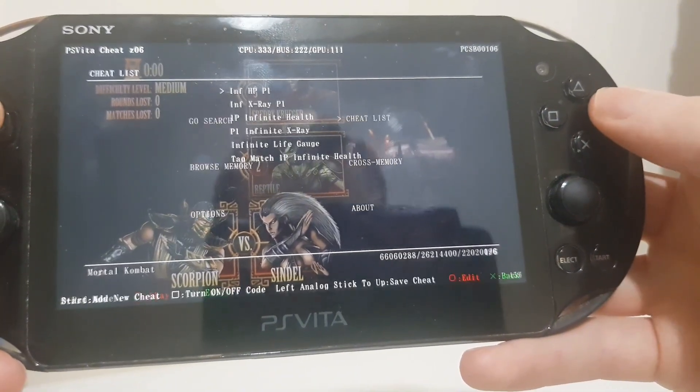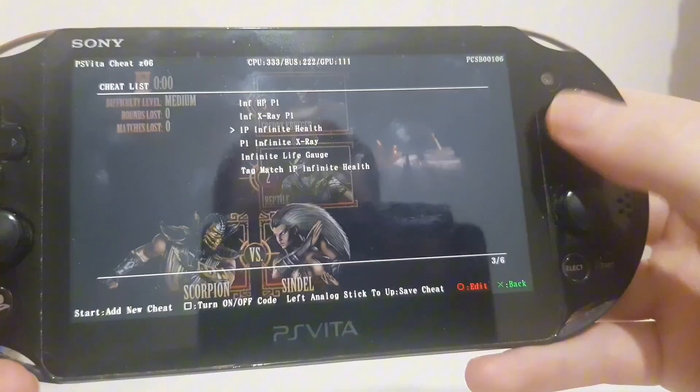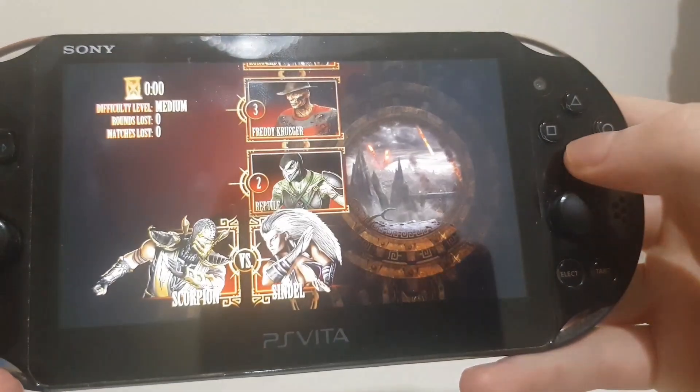From here, you want to go over to Cheat List. Now, not all games will have cheats, but most should. I'm just going to go with Infinite Health right here, just as a demonstration.